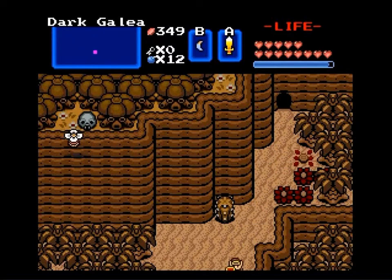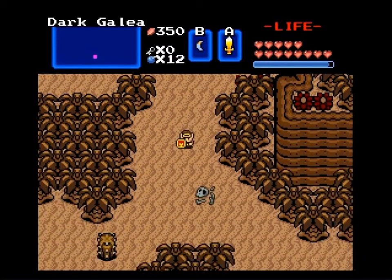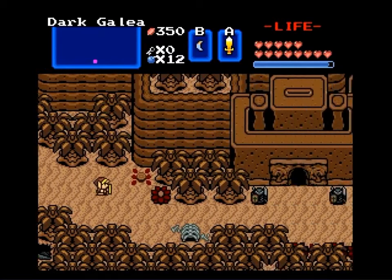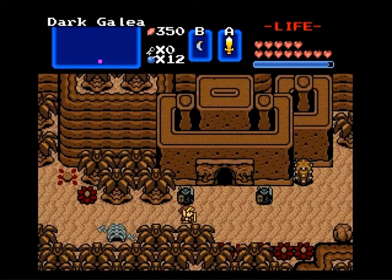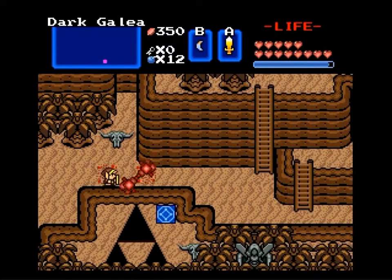I'm in the desert — that's actually perfect, this is exactly where I want to be next. There just happens to be a small little mini dungeon that I recall from way back when I was attempting level three. That kind of got on my nerves because I couldn't beat it. But now that I have more hearts and the red mail, there's no reason why I shouldn't beat it.